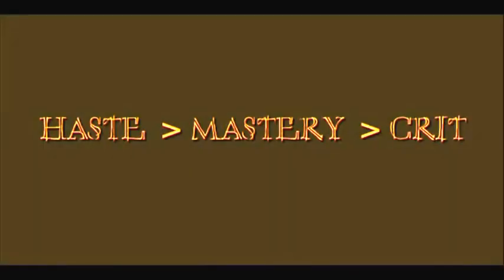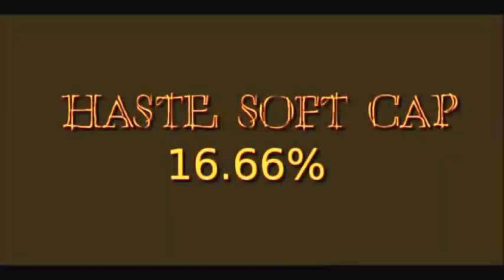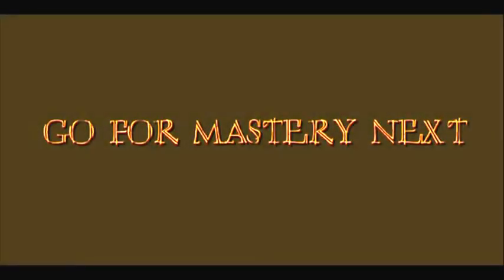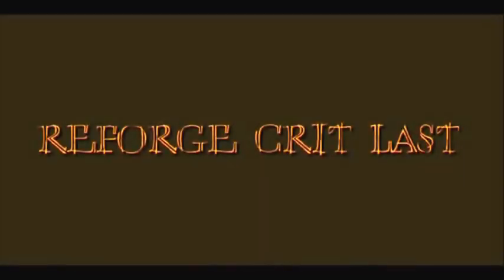Reforging: Haste and Mastery are the most commonly sought after reforge attributes. Since the majority of our spells as Holy Priests are channeled, you need to hit a haste soft cap of 16.66% this expansion. Reforge your Mastery and Crit Rating to Haste. Since Mastery gives us a HoT effect on most of our spells, once the Haste soft cap is reached, reforge to Mastery from Haste and Crit. Crit Strike is what you should reforge to after Haste and Mastery.